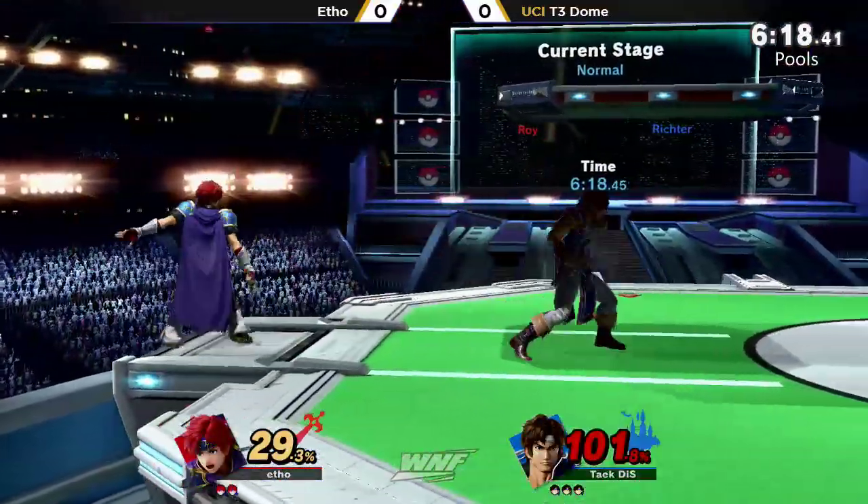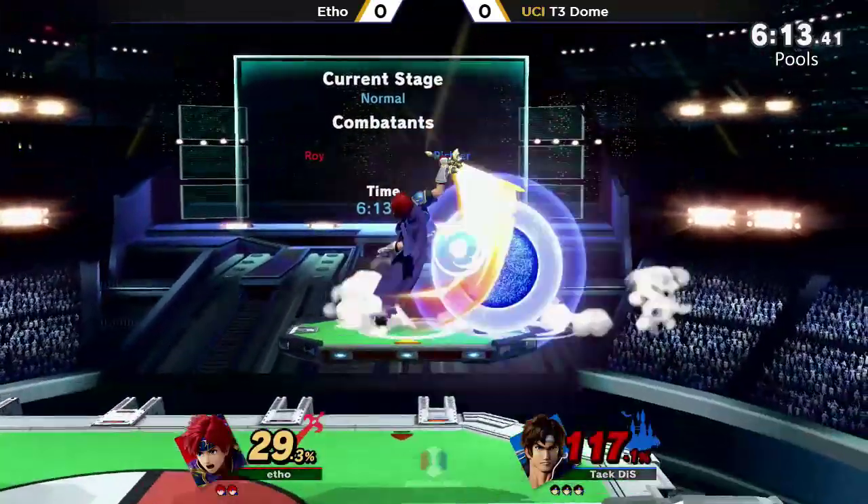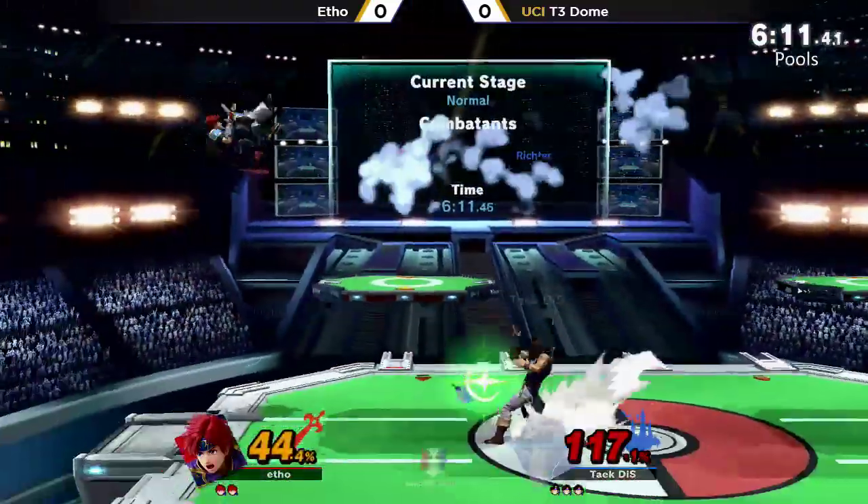Angled up forward air is much better because it's actually longer than your forward air to tether. I tried to main this character — it did and didn't work, but I did my research.